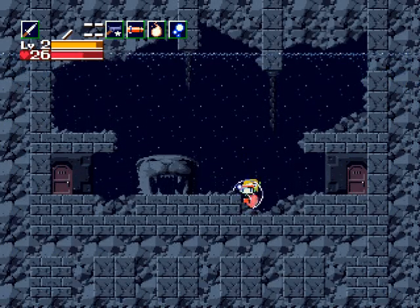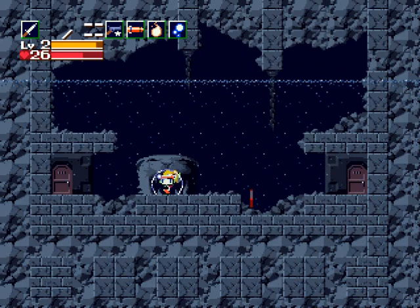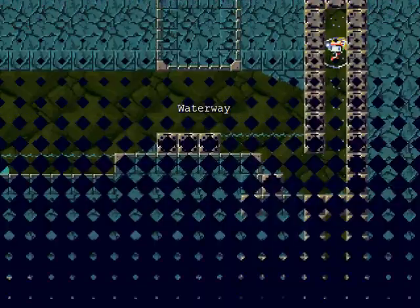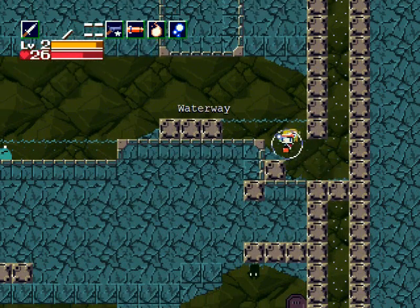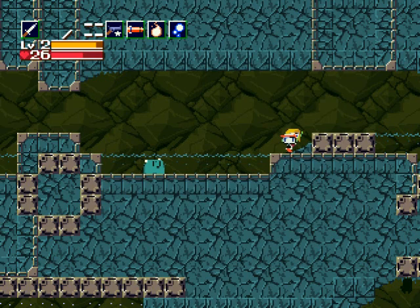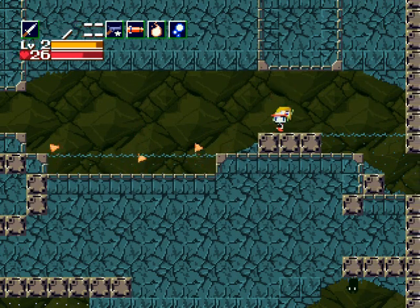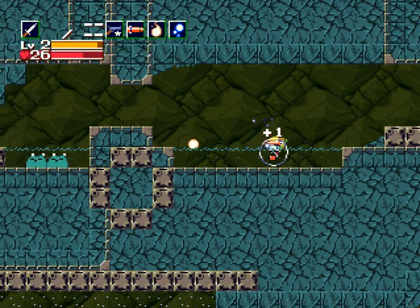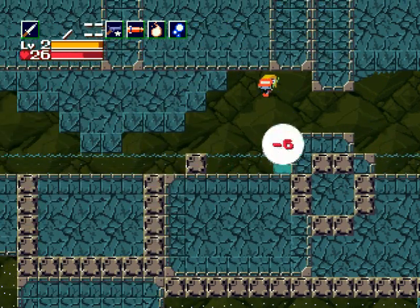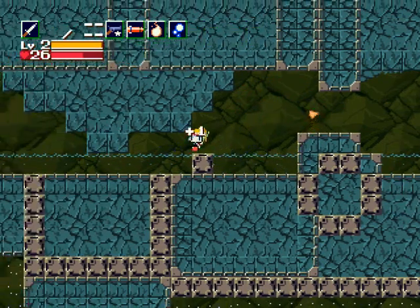Welcome back to the walkthrough. In the last part we defeated the Core. The island may have gone down with it, but for some reason the Doctor and Misery saved it — perhaps there's more that they need on this island. Curly saved us with her water tank, which is ours for the rest of the game, meaning we no longer have to worry about drowning, which was a big problem in the Core fight.